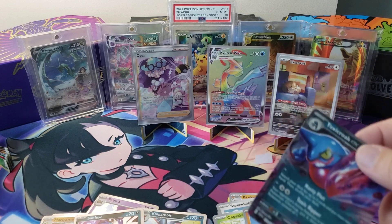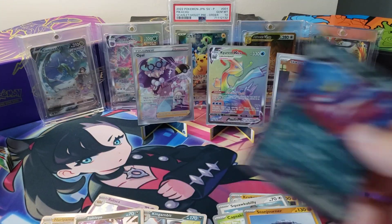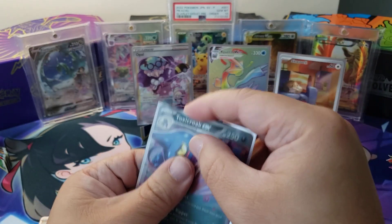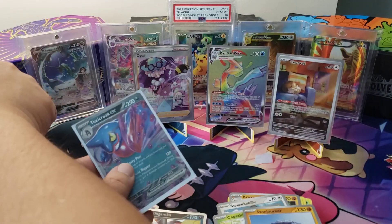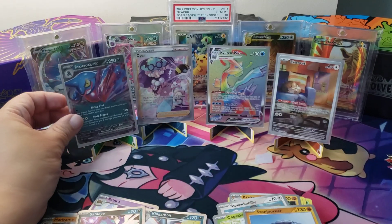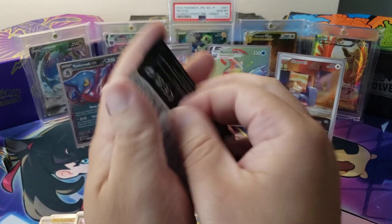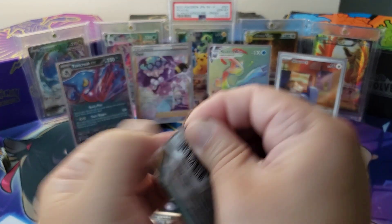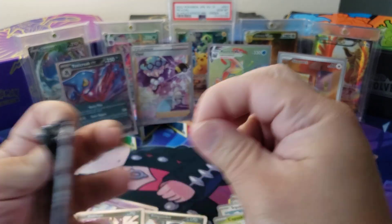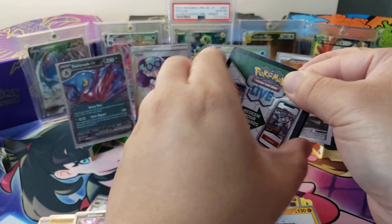We don't have that Squovit yet, nor do we have the Curium. They're not making the Rainbow Rares anymore, so just hold on to yours — they might go up in price. We never know. They are a secret rare thing, so they're really, really hard to pull. It's the Rainbow version of the same card, you know what I'm saying?